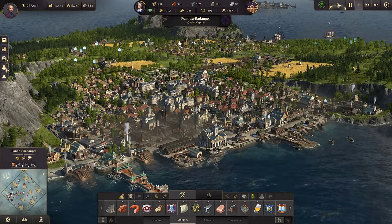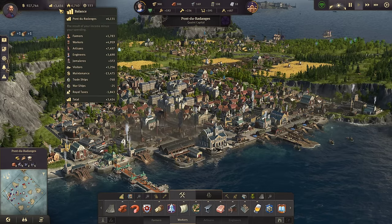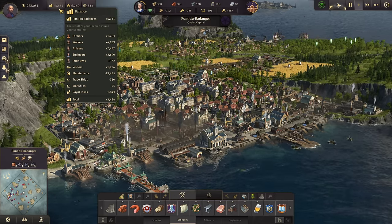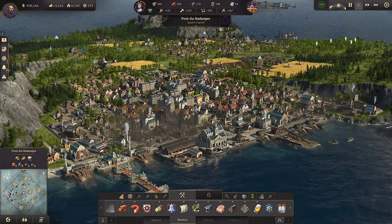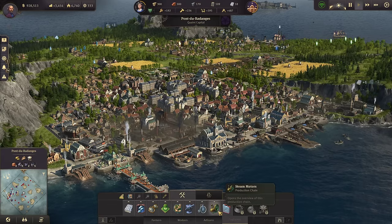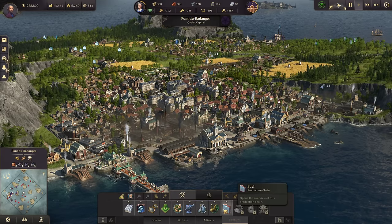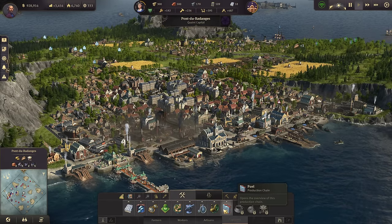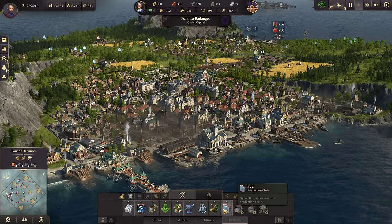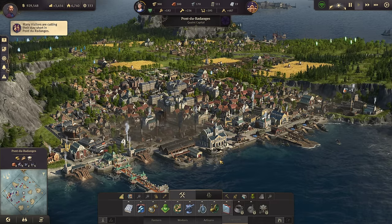This is our current city, Pont du Redangis. We have a global population of 6,740 and an income balance of 3,454. We just entered the engineer tier recently and have about just over 600 of them, unlocking the steam motors and the fuel production chain — that is if you have the Bright Harvest DLC.